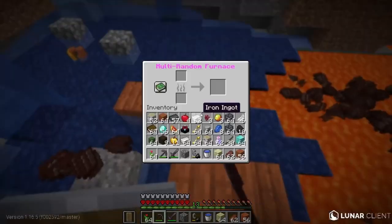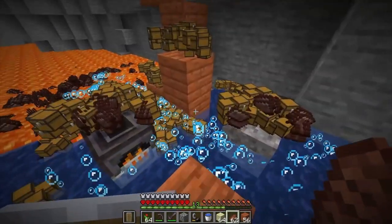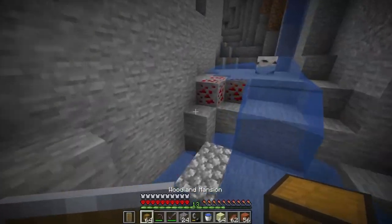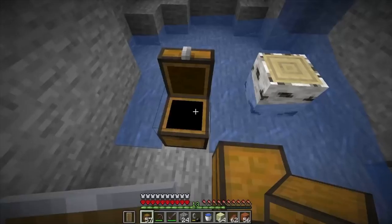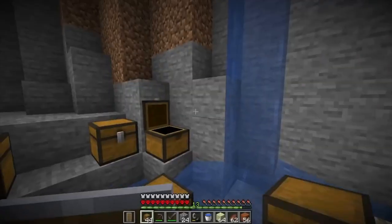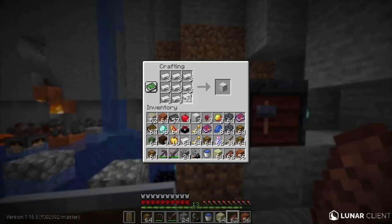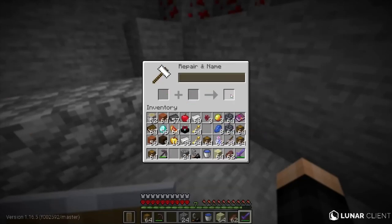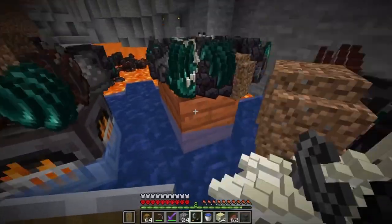The main thing we need now is just ender pearls and blaze powder. Just like that we are full netherite. Let's cook a stack of items — this might be a bit dangerous. Chest! What chest is this? Oh my gosh, the irony — we spawned near a woodland mansion and now we have a woodland mansion chest. We can get totems, sweeping edge three, fire aspect two! This is the best game ever, even though the lag is pretty bad.